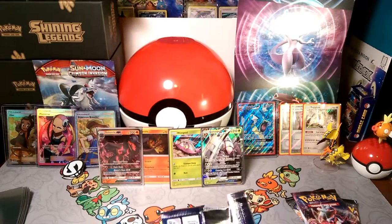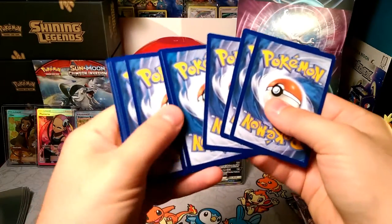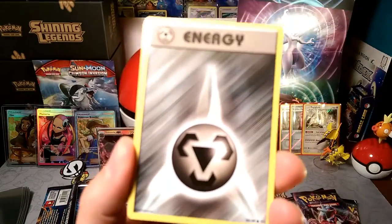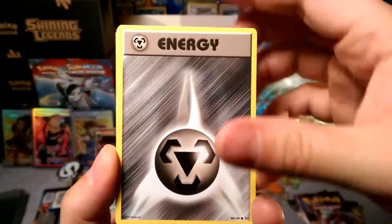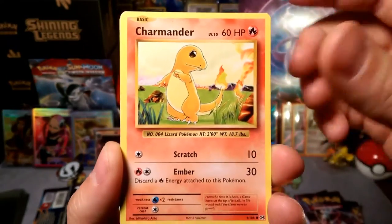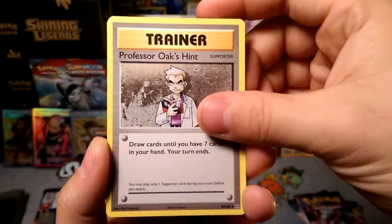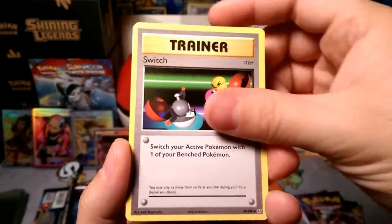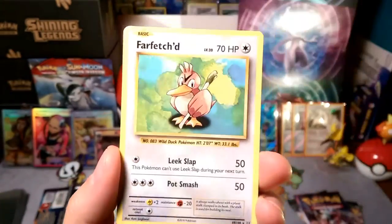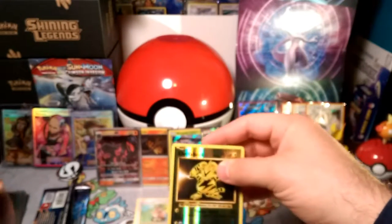We start with a Metal Energy, then a Growlithe, Gastly, Charmander, Rattata, Professor Oak's Hint, Metapod, a Switch reverse holo, and Electabuzz. Our rare is a Farfetch'd!